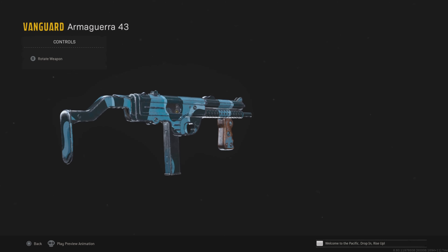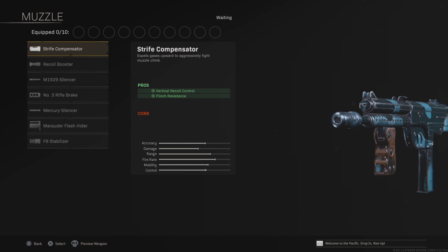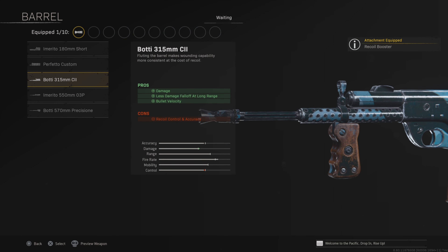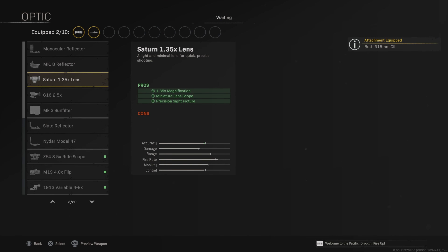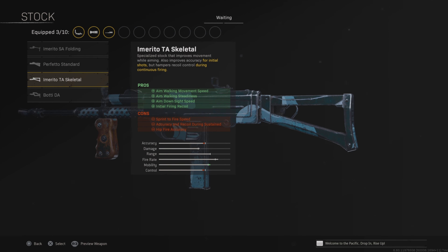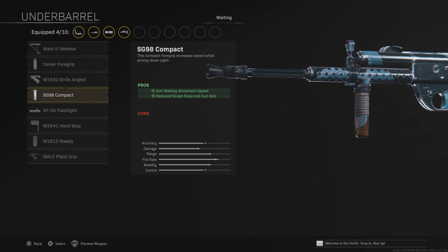First on the list, we have the Armaguera. This is definitely one of the best SMGs ever since the most recent update. You want to use the recoil booster for the fire rate, and then the barrel is going to be the 315mm barrel. This is going to increase the damage of the weapon. The slit reflector, or any optic of your choice — the slit reflector is just my favourite one. We're then going to be using the skeletal stock to help with the mobility of the weapon, and then we're also going to be using the compact underbarrel, because this is going to help you strafe a little bit more.